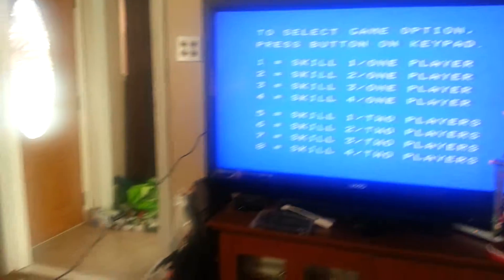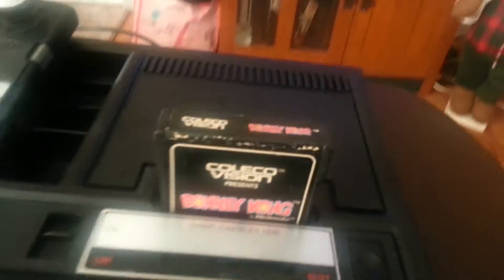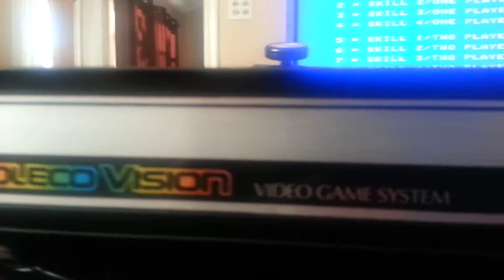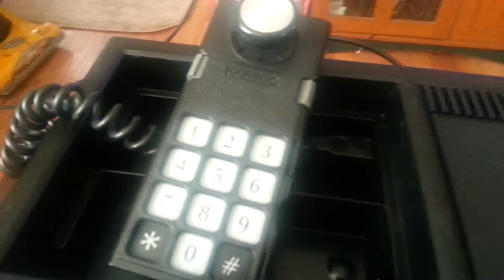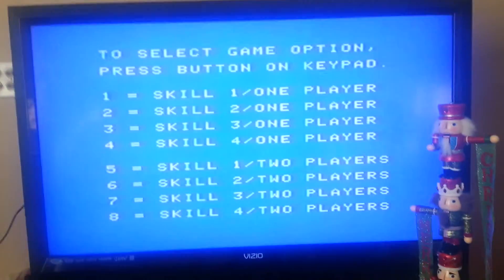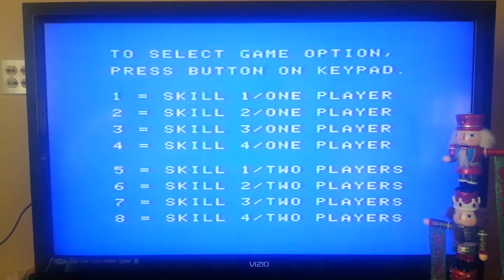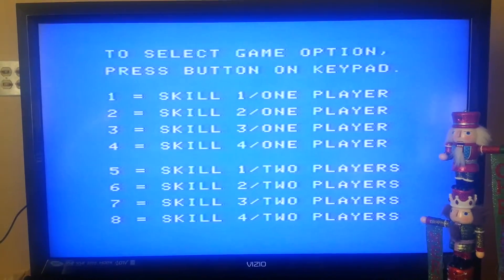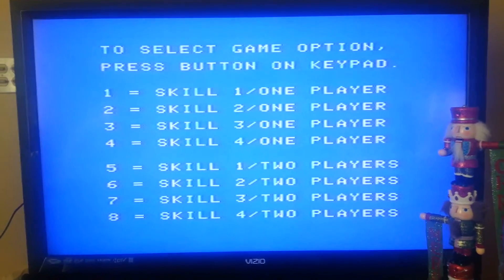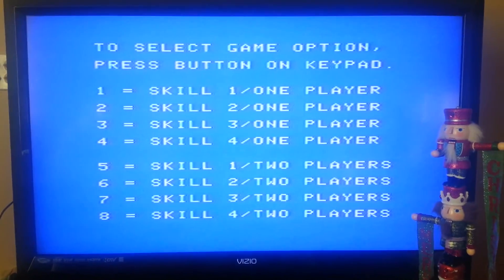Donkey Kong is an arcade game released by Nintendo in 1981. It is an early example of the platform game genre, as the gameplay focuses on maneuvering the main character across a series of platforms while dodging and jumping over obstacles. In the game, Jumpman — since renamed Mario — just rescued a damsel in distress, now named Pauline, from a giant ape named Donkey Kong. The hero and ape later became two of Nintendo's most popular characters.